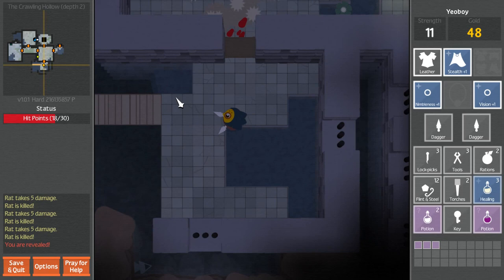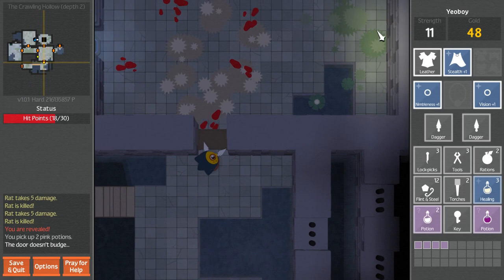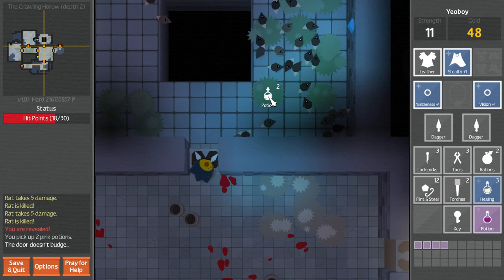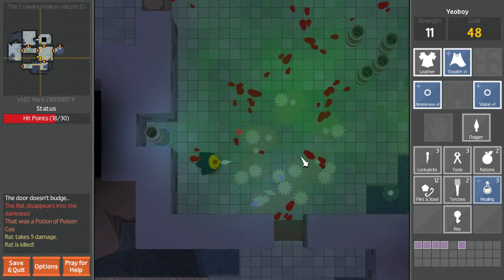Another potion - we still really need to find out what all these potions do. That's barred. We don't want to go east yet because of the big rat. Let's try one of these potions. No effect. Did the door just kill those guys? So this potion we don't know what it does - let's put it away. This one, let's throw. Oh, poison gas! Well it's too bad we didn't use that on the big crowd of them. It's filling up the room.